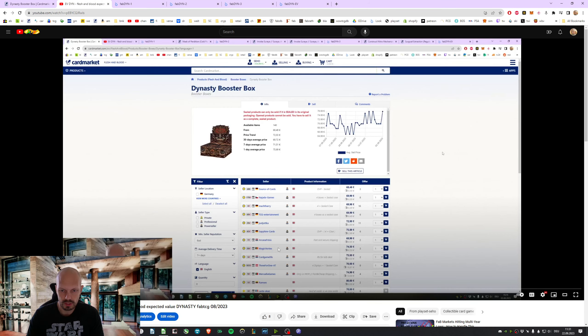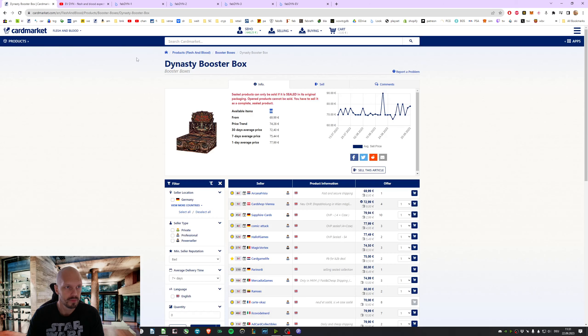Last time we checked was 7 weeks ago, there have been 140. So 42 boxes less. That should mean the price should go up. So the price right now is 79 for one box.